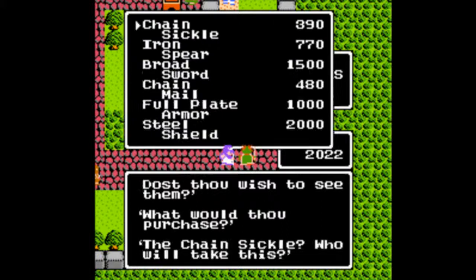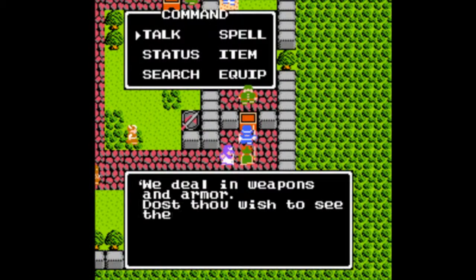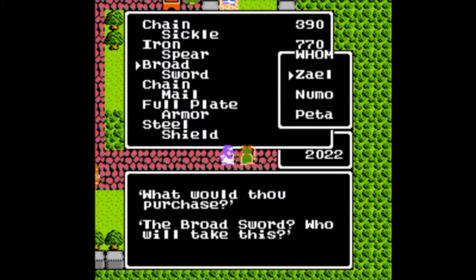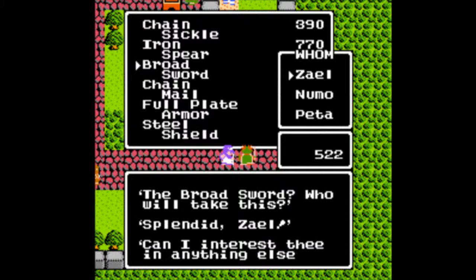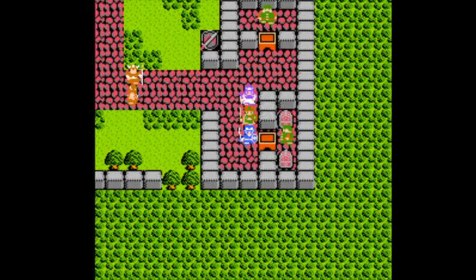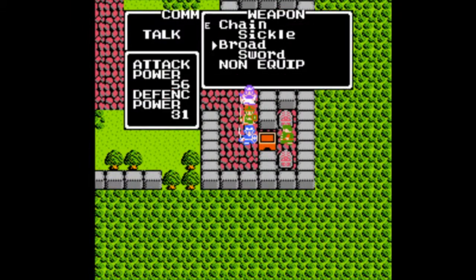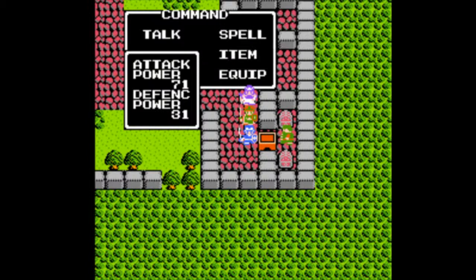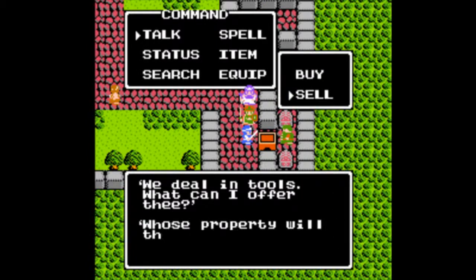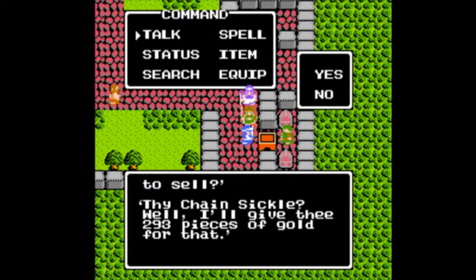I want to buy a couple weapons and do some more level grinding before we continue on. I want to get the Princess of Moonbrook up to level seven, because she can learn some useful spells by then, and honestly she's really fragile. If you want to grind, there are some hills to the southeast of Hamelin that give really good experience points — around 65 to 100 per battle, so that's really good.